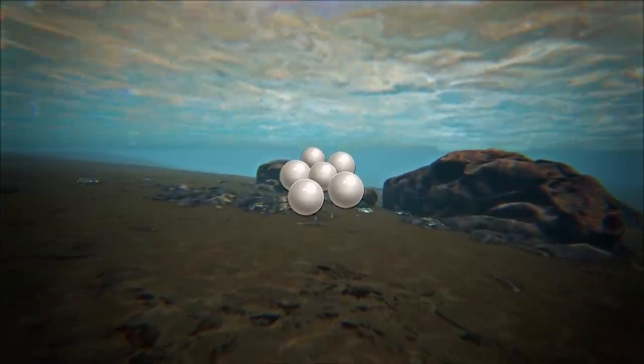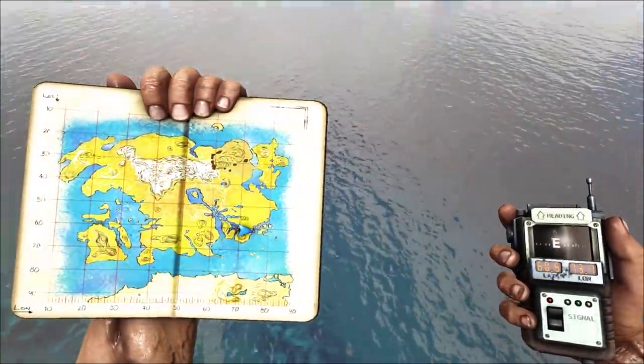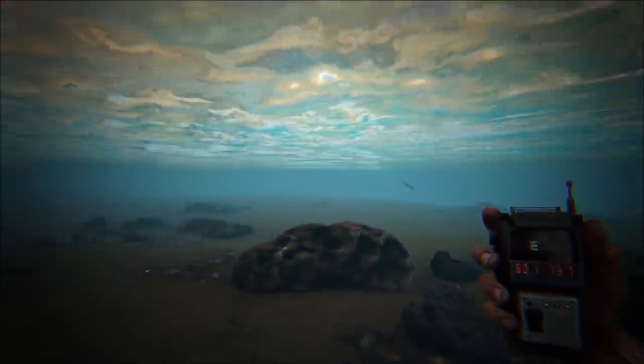On to silica pearls — as you'd expect, they're all over the seabed, but if you want some very quick, easy to access silica pearls at beginner stage, head straight to 60.1, 73.2. You will find a shallow beach brimming with all the pearls you're ever going to need at that stage. It's certainly the best place to farm these before you've got any scuba gear.